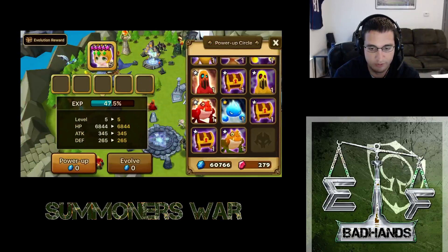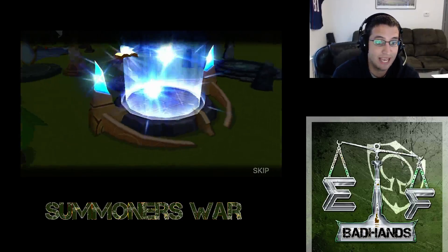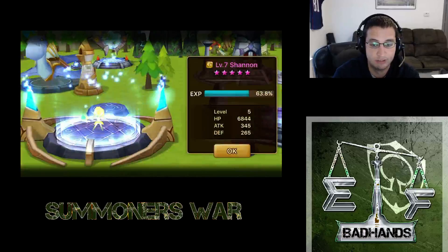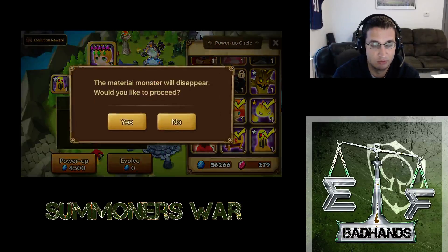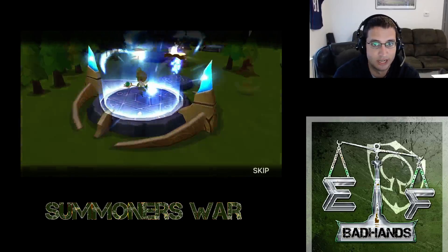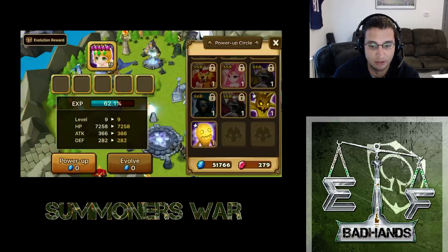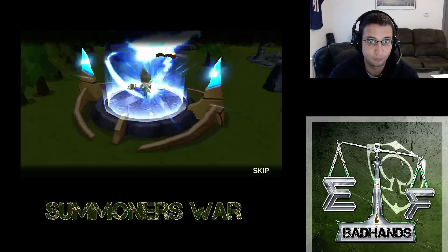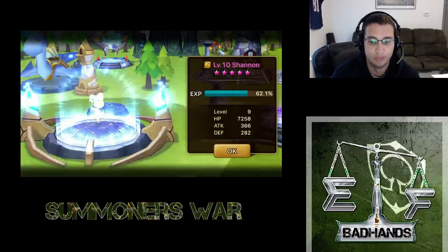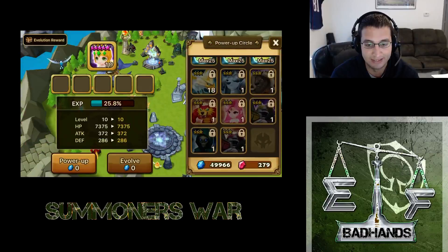We're just going to go ahead and feed these one-stars. I normally on my main account use one-stars to level up food, but on this account I don't need to worry about one-stars — I can just feed them away right now. I'm going to be getting enough crystals from events, enough scrolls for what I want to do. I want to try to get these units up fast so it makes sense to use crystals for energy, but I've got to get this team up here first.